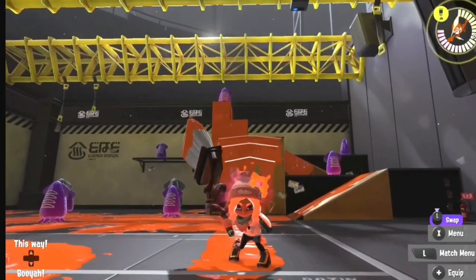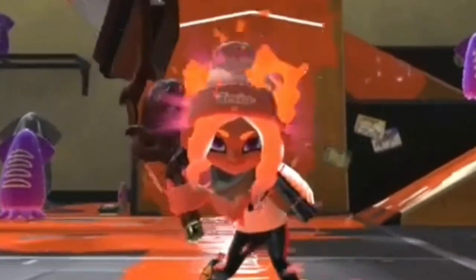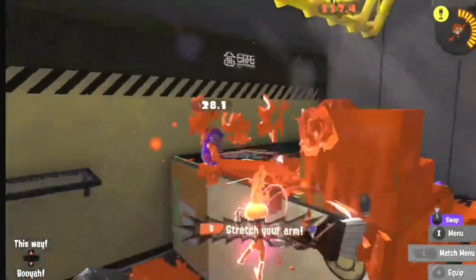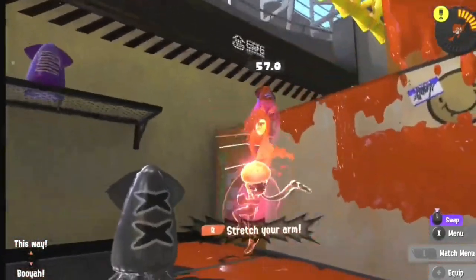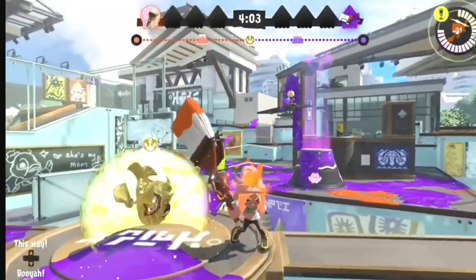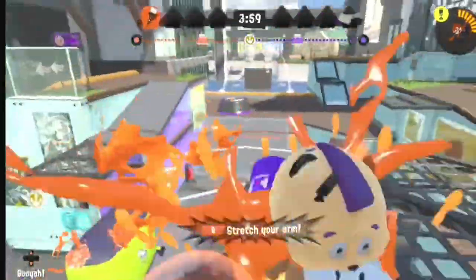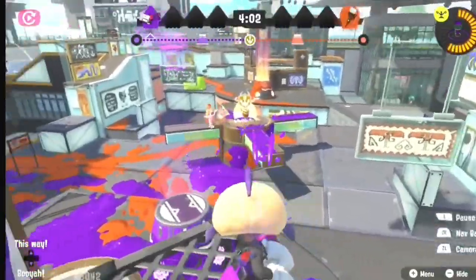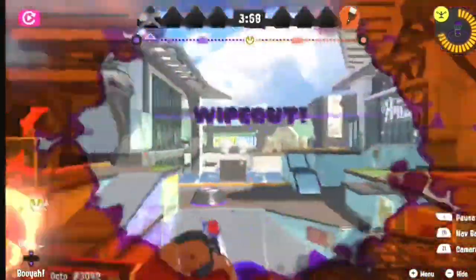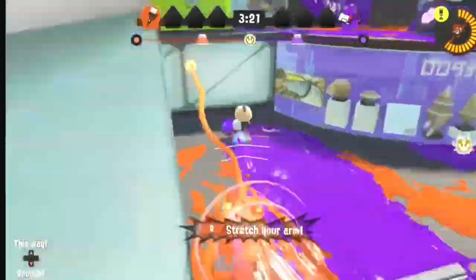The zip caster strategy is just for the Octobrush for now, since we only have one in Splatoon 3. Basically, whenever my opponent has a lot more range than me to the point where the high ground retake won't work, I use the zip caster special to get extremely close to them fast enough to splat them — just like in this clip. This is how fast I climb up to opponents with the zip caster special. You can also use this strategy when they're on the same floor as you but at long range.